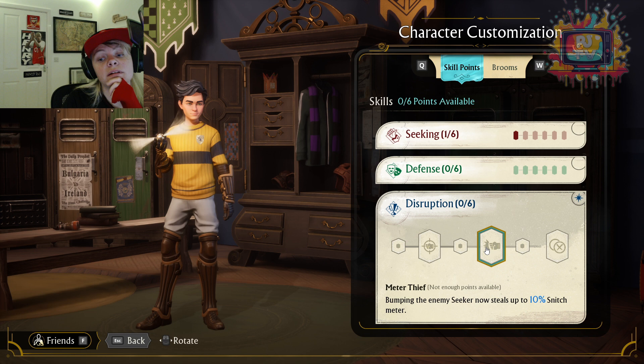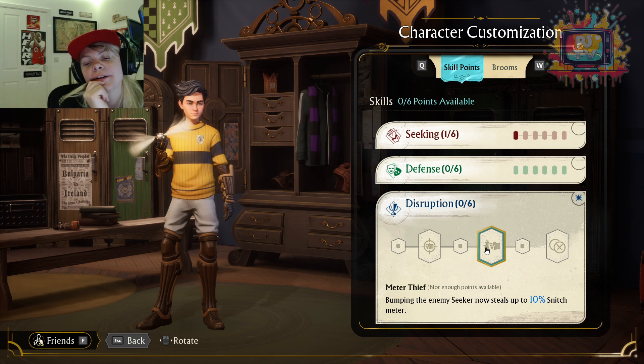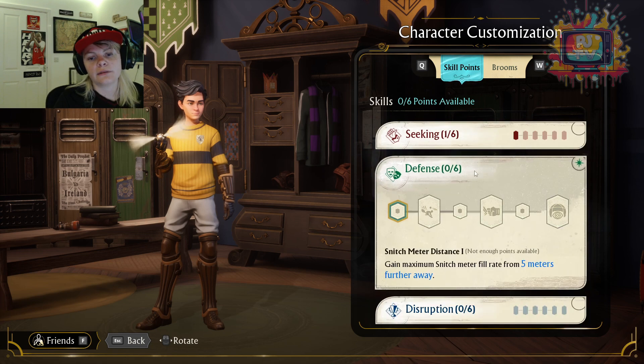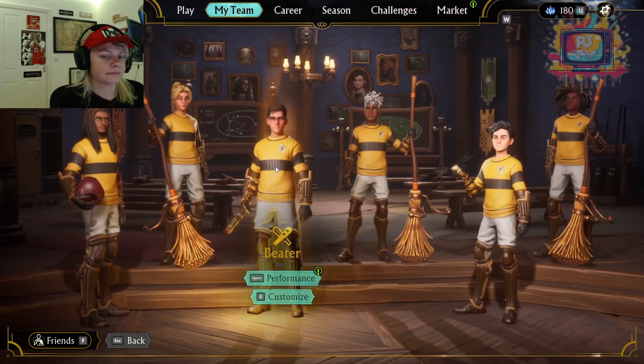Bumping an enemy seeker now steals up to 10% of their Snitch Meter. So does that mean you inherit that extra 10%? I haven't actually done any bumping yet and I need to give that a go. You're disrupting the other seeker — it's quite cool that the seeker can now be affecting the other game. Flying through a snitch ring makes it disappear, so your opponent can't use it. I think you've got to go with Seeking and Disruption, and then work on Defence slower — probably every two of these, one of these. That's my thinking.